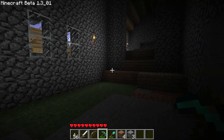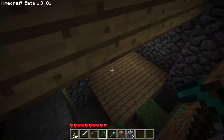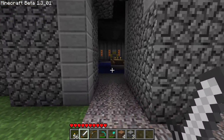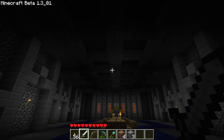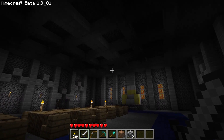The only floor that's actually finished is the main floor. I thought the wool would take longer to get, but it didn't really take as long as I thought it would. Very nice. I kind of want to add some chandeliers, but unfortunately in this version of beta you can't put torches on top of sticks.